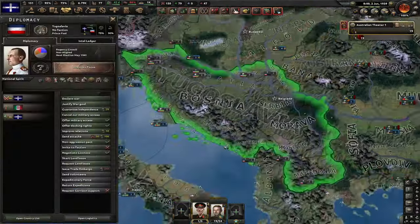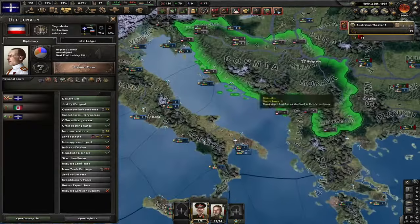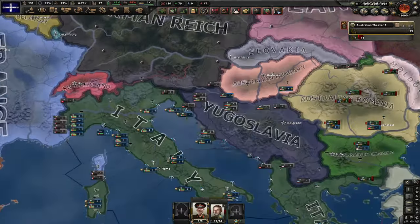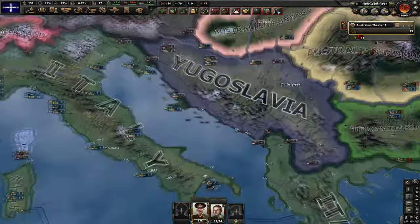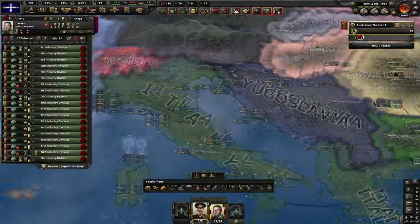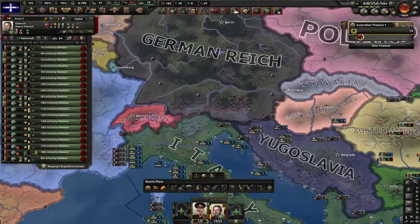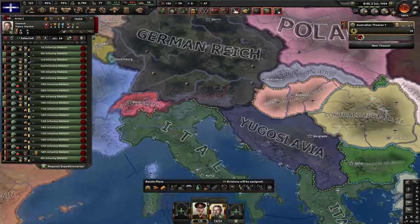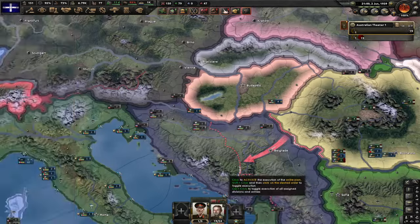Now it's time for Yugoslavia. We're about to attack them and here's the two things you can do: you can either just attack them and take them out, or you can try to get Italy to capitulate and end up in a civil war — they'd become your puppet and you'd have free puppet Italy. However, that path is kind of buggy. I'll do it in test rounds. Let's also create an agency — might need it someday.